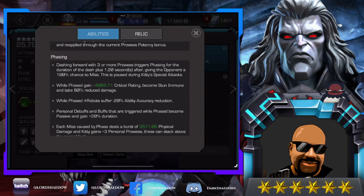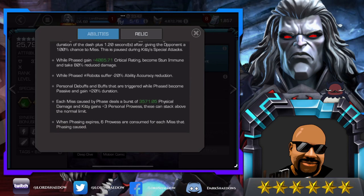While phased, Kitty gains critical rating, becomes stun immune, and takes 80% reduced damage. So even if she's not awakened, she's not going to take a lot of damage — 80% reduced. If she's awakened, she takes no damage while phased. While phased, robots suffer 20% ability accuracy reduction. Personal debuffs and buffs triggered while phased become passive and gain 20% duration.